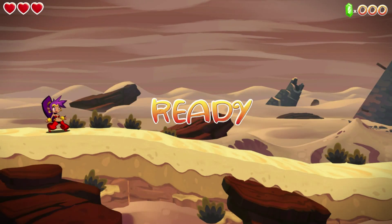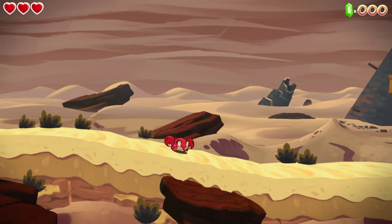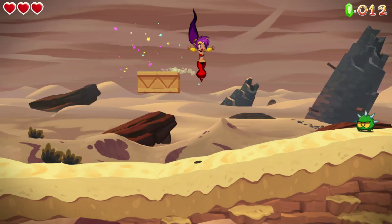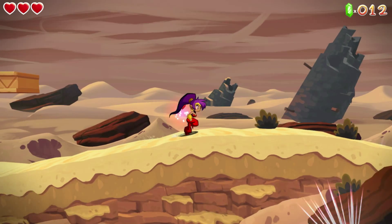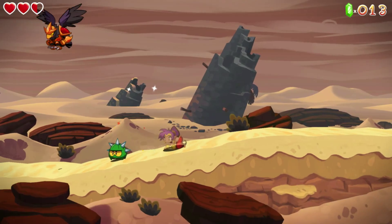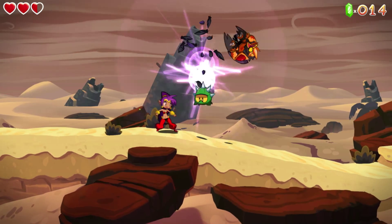So in this stage, instead of a monkey, you get to turn into an absolutely adorable crab. You can jump, and if you hold down, you protect yourself. The crab can maneuver a little bit underwater — Shantae cannot. This is a much more linear stage, kind of just a side scroll left to right. Not a ton of exploration — more of a classic stage.